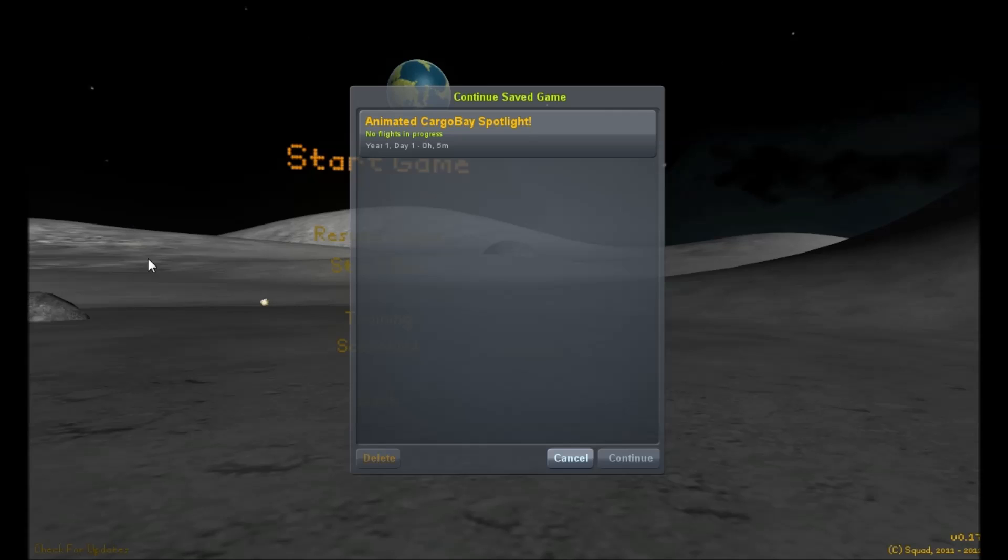It is out for version 0.16 and it works in 0.17 just fine, as far as I can tell so far. There's a slight graphical glitch if you load into the world with a vehicle already there, but it's literally just as simple as opening and closing the doors again to fix it. But that's what it is — it's an Animated Cargo Bay.